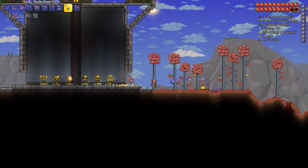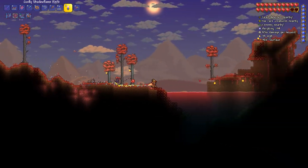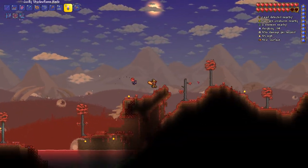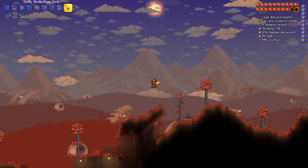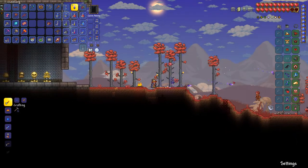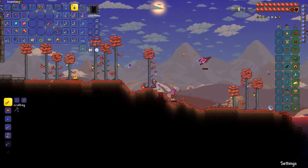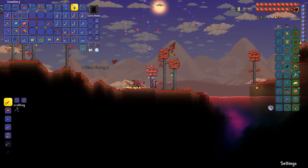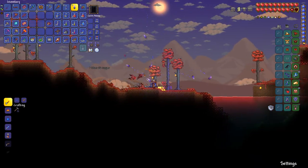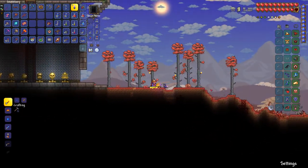Look at how close the Crimson is now — it's right here at my house. It's time to beat the Destroyer. I got three mechanical eyes to try, and three mechanical spines to try, so I guess that's what I meant to say.